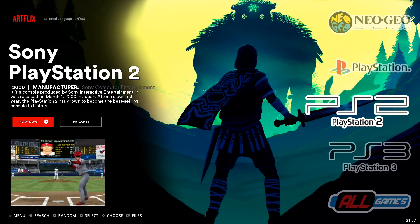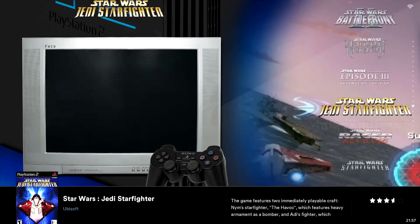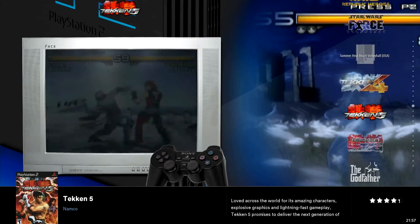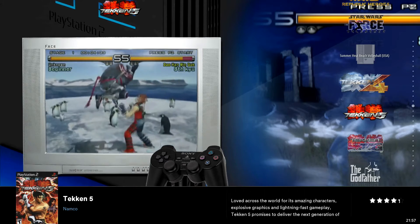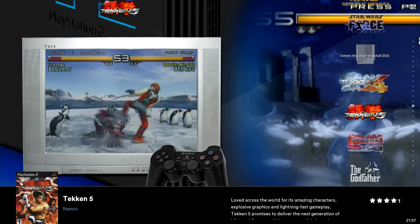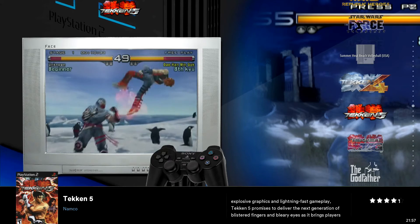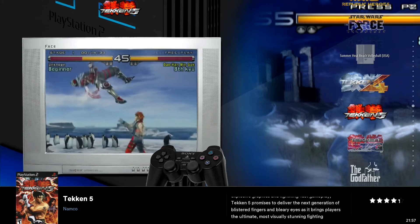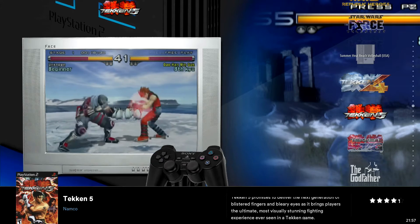We just booted up Batocera and we're going to jump into our PlayStation 2 collection. You can see I have all my titles added in here, and the majority of these scrape really nicely. Be sure to connect to Wi-Fi and scrape everything so you get your video previews, box art, descriptions, logos, ratings — all that good stuff — because everything just looks way more polished.